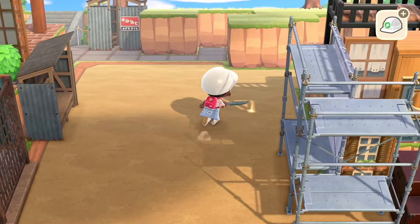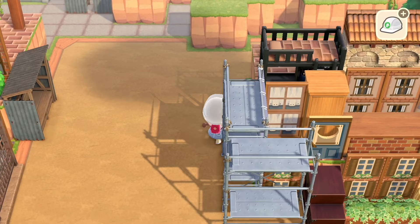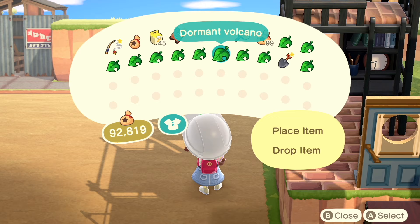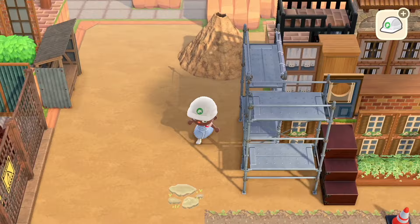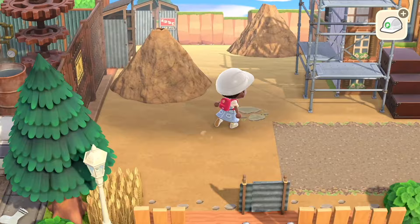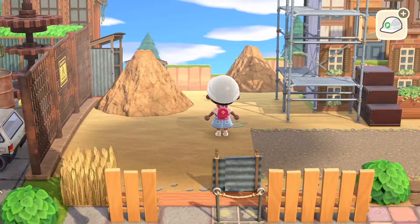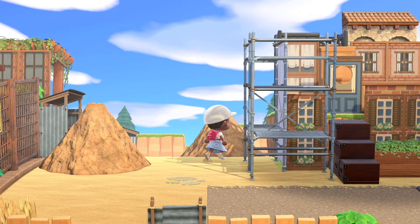I wish that when you customize these transportation stops, this part of it would also be customized — I think it's only the back part that gets customized, but I wish it was also the side because sometimes it just doesn't fit in. Actually, that looks really good over there, and I don't think it's too busy looking. It kind of blends in well with what's going on over here. So now we are going to start piling up some dirt. I really should have come up with some topics to discuss in this let's play in between these little bits when I'm just trying stuff out.